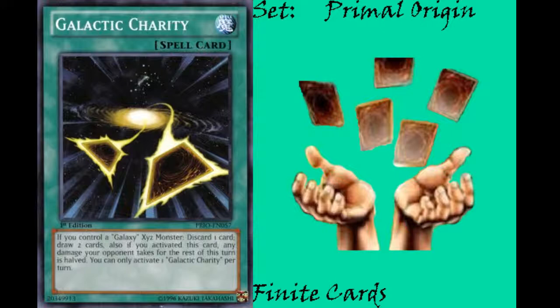Next we have Galactic Charity, which is a normal spell card with the effect: if you control a Galaxy Xyz monster, discard 1 card and draw 2 cards. If you activate this card, halve all damage your opponent takes for the rest of this turn. You can only activate 1 Galactic Charity per turn. It's kind of like a backwards Graceful Charity — you have to discard first and then get to draw 2 cards, so it does require you to have a card in your hand, and you also can't get rid of any of the cards you draw rather than one of the ones you already have. One nice thing is, at least by its wording, you halve all damage for the rest of the turn, so there's nothing stopping you from doing your battle phase and then activating this card in main phase 2 after you're not going to deal any more battle damage — that's a very nice play.